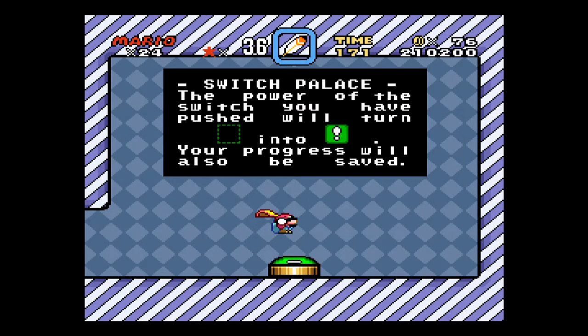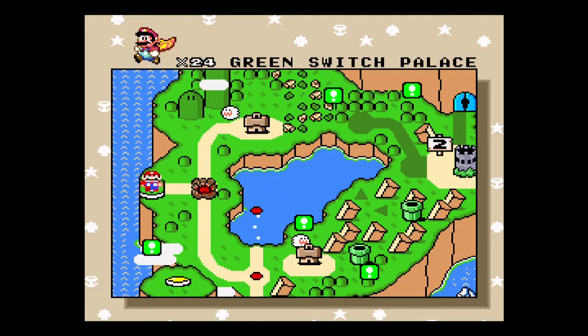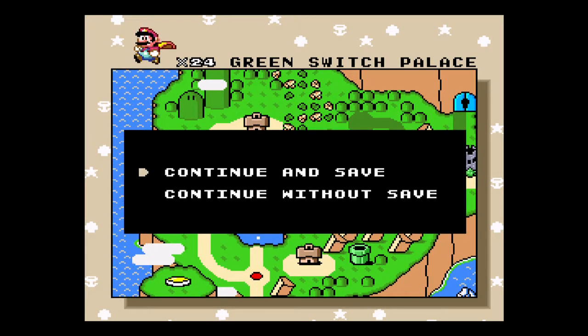And now we got green blocks. So the yellow blocks will always put out mushrooms. The green blocks will always throw out feathers. The other two colors of blocks don't throw out anything special. But yellow and green are pretty useful.